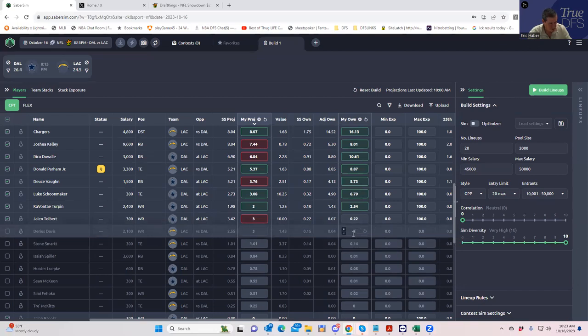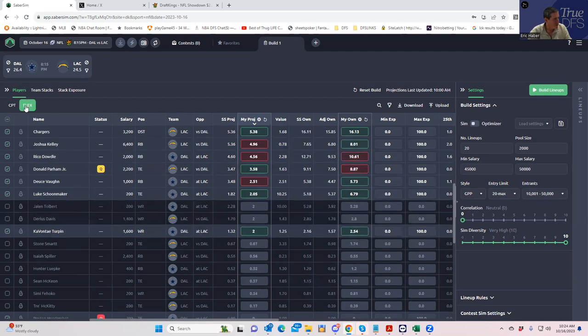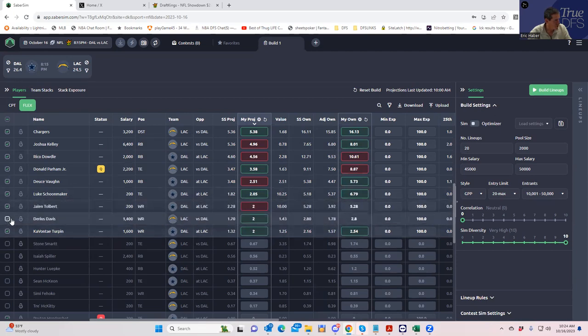We'll give them the same ownership — I don't think it's reasonable to use one of these over the others so I don't want to over-compensate. There's a pretty big ownership projection for Luke Schoonmaker, but that's fine. Dab will twice the ownership of Deuce Vaughn makes some sense. Let's go back into the flex and make sure all this transposed over. We're going to use Tolbert, Davis, and all these guys.